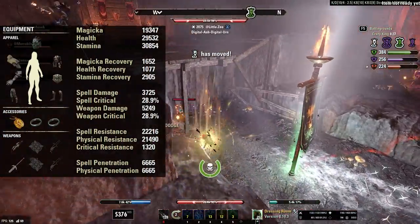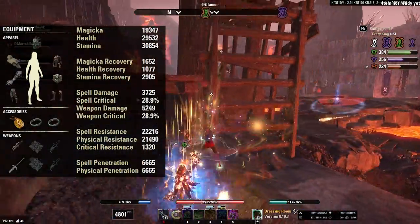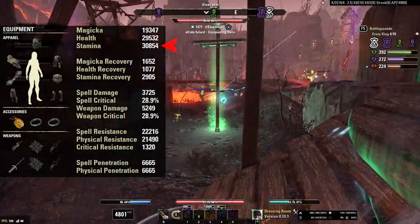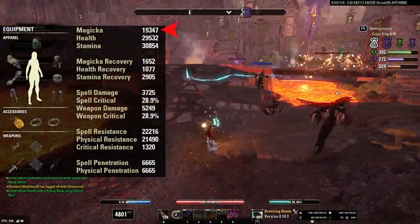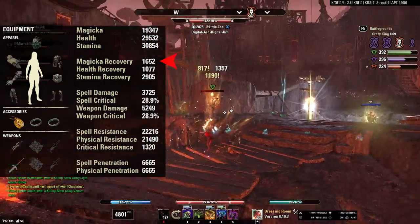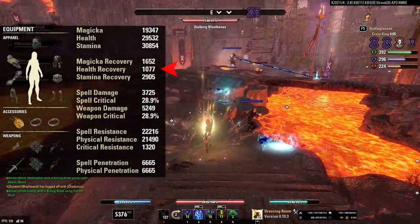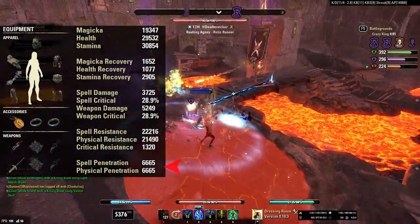Here's a look at the stats — I'll also put a UESP link in the description so you can take a closer look at the build there. I'm putting all points into Stamina, which puts Max Stamina at 30,000. Max Health is 29,000 and Max Magica is 19,000. Stamina Recovery is 2900, Magica Recovery is 1600, and Health Recovery is right at 1000. We also have 5300 weapon damage, 28% crit, and 6600 penetration.